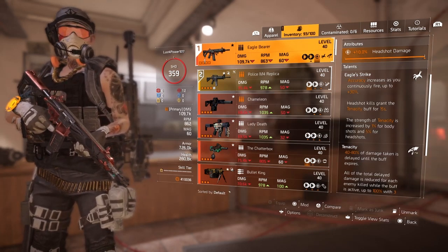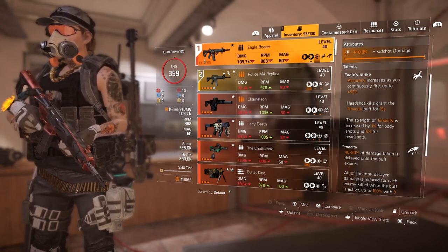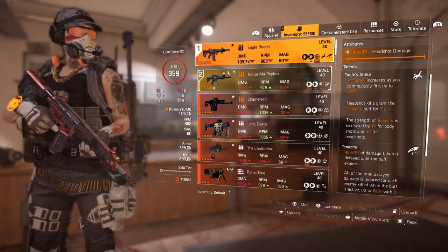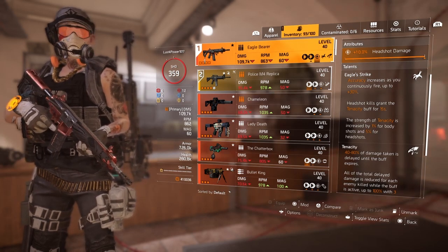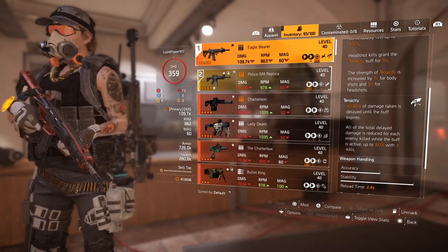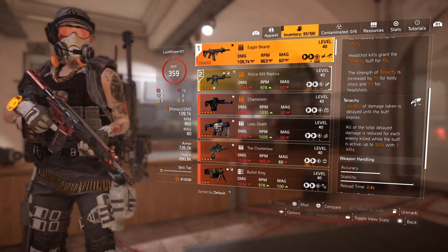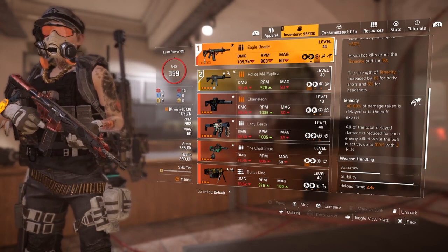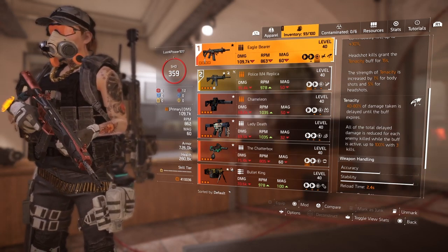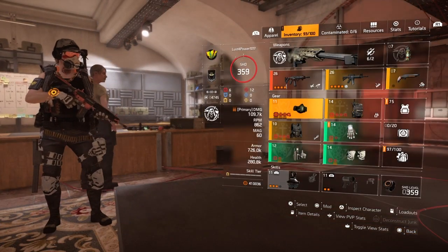The strength of Tenacity is increased by 1% for body shots and 5% for headshots. The Striker three-piece gives you 15% rate of fire — the faster you shoot, the faster you'll get those body shots and headshots, increasing your damage 1% for body shots and 5% for headshots. So Striker and the Eagle work together in conjunction with each other.